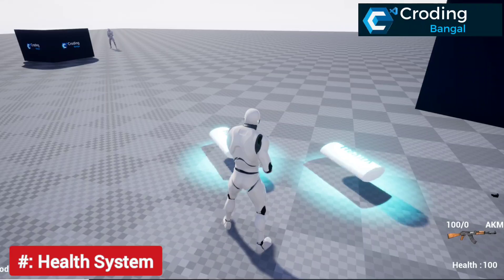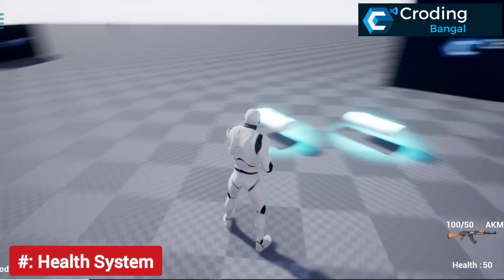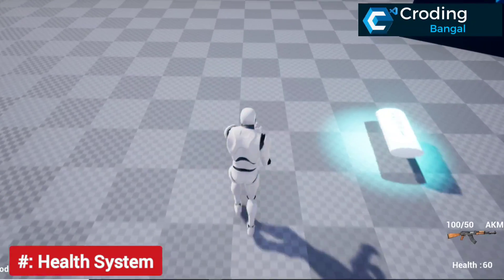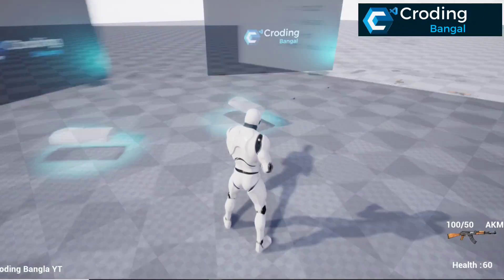Here is the health system. If your health is 100 you won't be able to pick any type of health item. But if your health is less than 100 — for example here you can see I set my health to 50 — you can pick any type of health and it will increase your health. That is a very cool system.